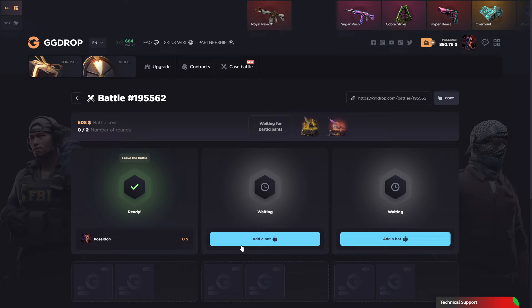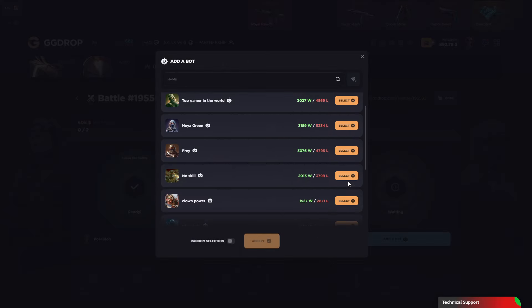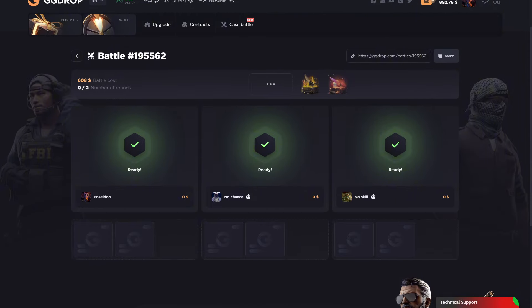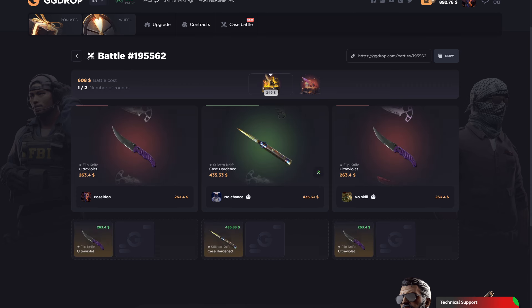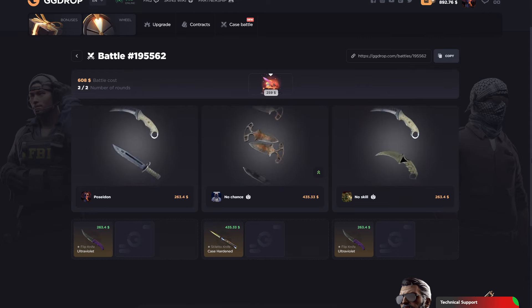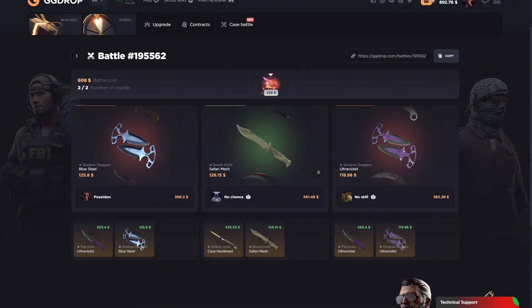Let's do the last battle in this video — only two cases, three-way, spending 600. No Chance is here, No Skill is here too. Let's see the two-case battle with three players. Whoever wins the golden knife case gets a flip knife. We lost — we missed the top drop.